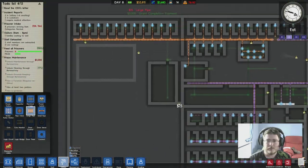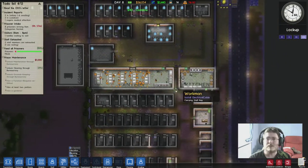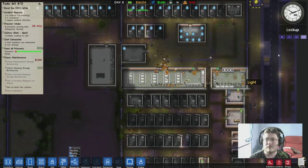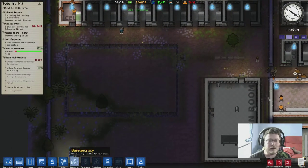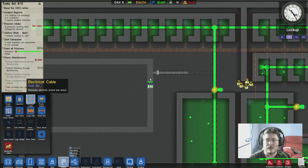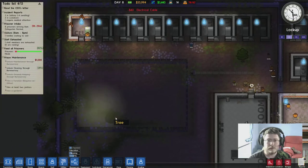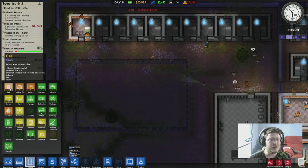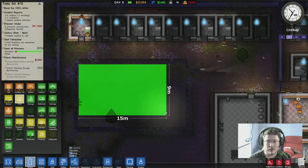Reconnect the large pipe - hopefully that's going to fix these toilets. One of these crazy butt heads must have broken stuff. Alright, there we go - that's our little yard we're going to make there. Don't forget we still need to build a yard. Make this the yard and we also need to build our cleaning cupboard. Let's go ahead and turn that into a yard.